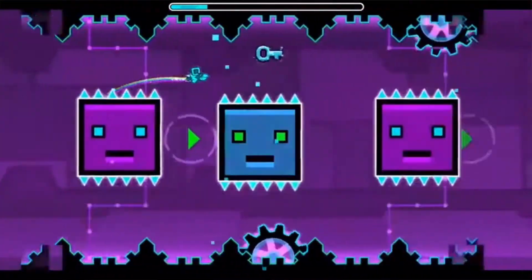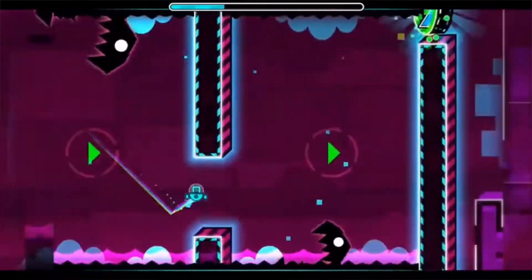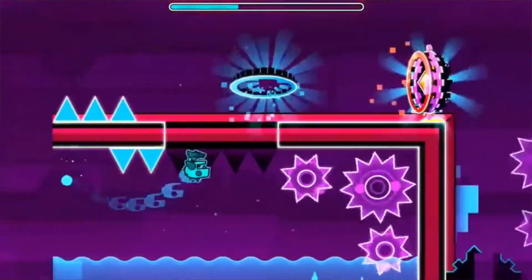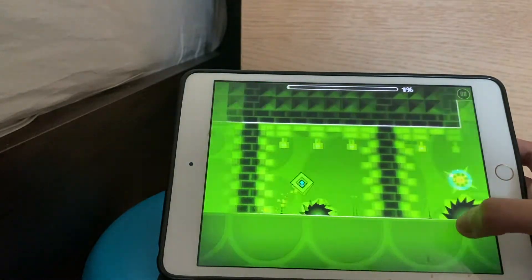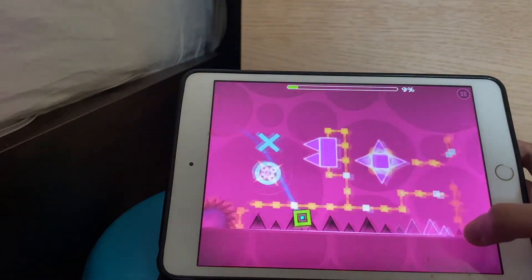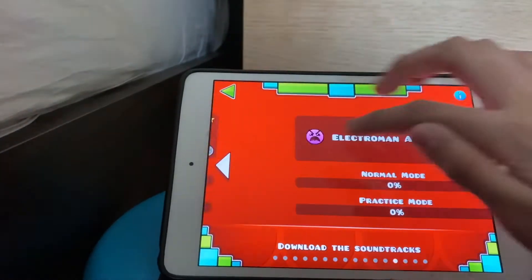The number 6 hardest level is Electrodynamix. Electrodynamix is harder — you can see me playing the level right now. When you reach around 10%, there are invincible spikes and you have to think fast to get through them.